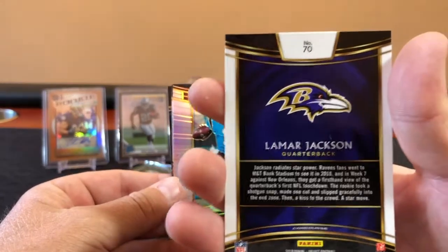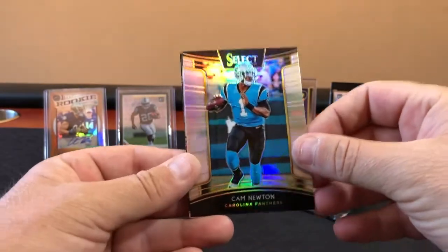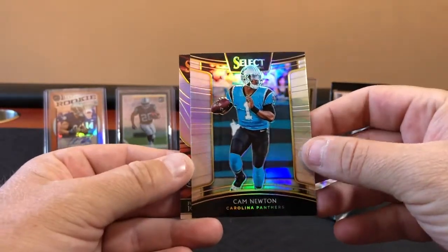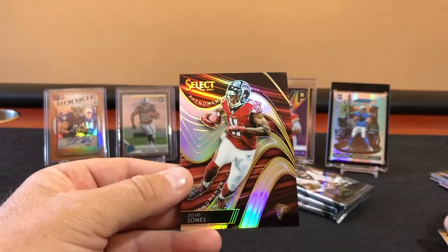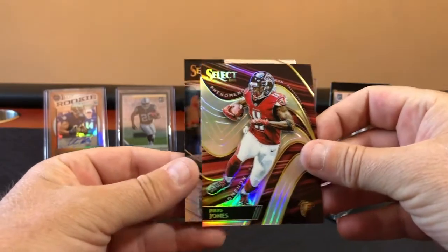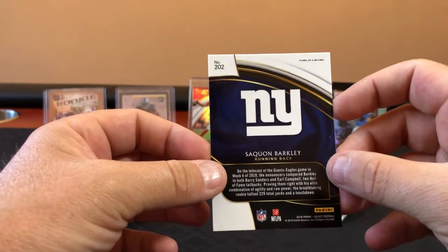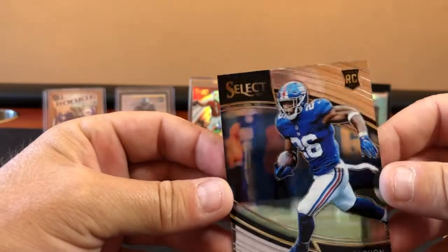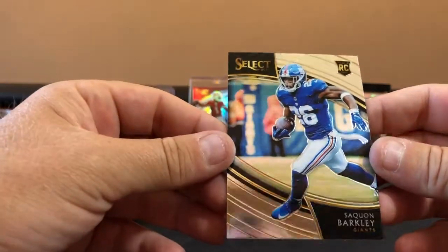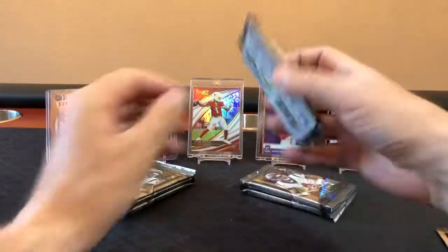Kerryon Johnson and the rookie card Lamar Jackson — yeah, gotta like it. That is the concourse level, the bottom one, but he still goes in the hit pile because he's Lamar Jackson. Cam Newton ain't doing too bad these days either. Julio Jones, Cam Newton, Julio and then — Saquon Barkley rookie card! That is the field level, so that's a little higher base card, looks pretty good. Nice, let's sleeve him up — Saquon's rookie card. All right, we've got three and three, back to the right side.